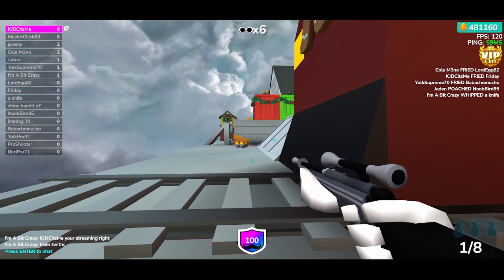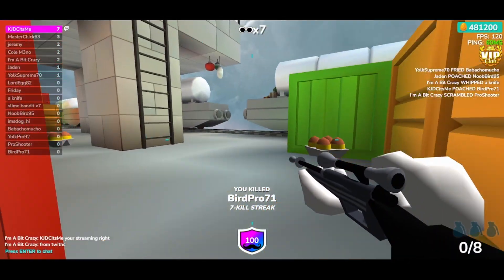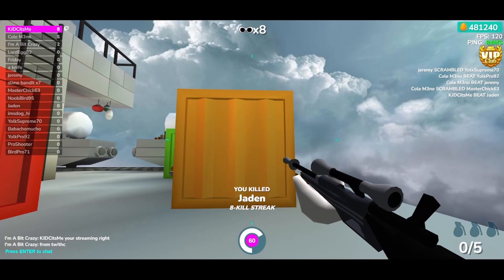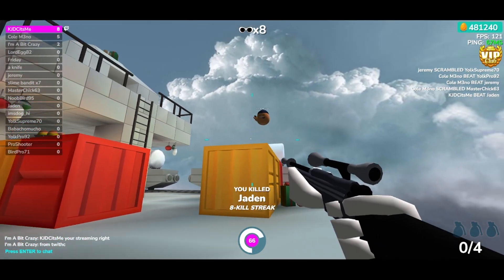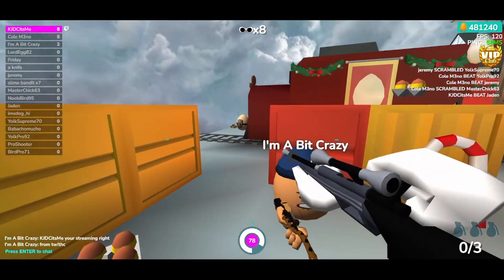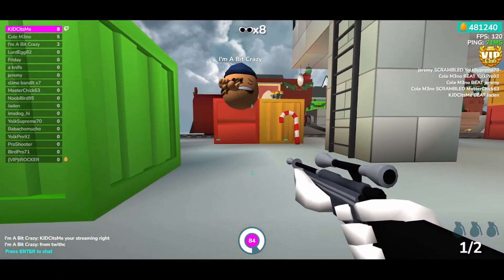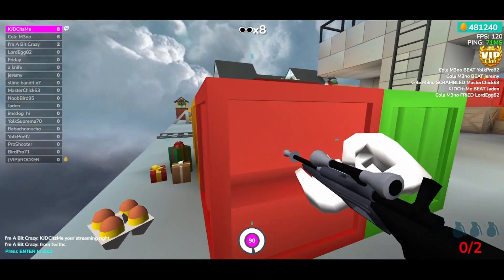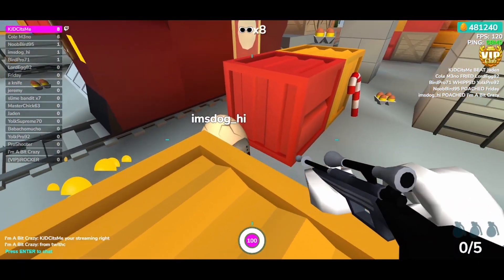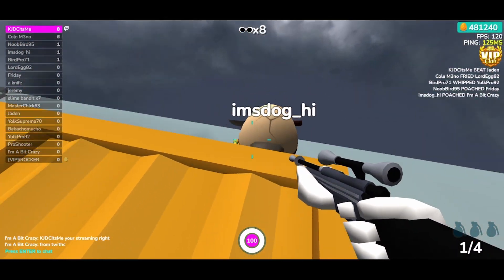Now if I can just get a 10-kill streak, I can showcase to you all the different crosshair on the eggbreaker power-up. I just lost all my shield there. I'm going up against a guy with a she-stamp and a snake crack shot, so that is somewhat scary. And I'm lagging a little bit.